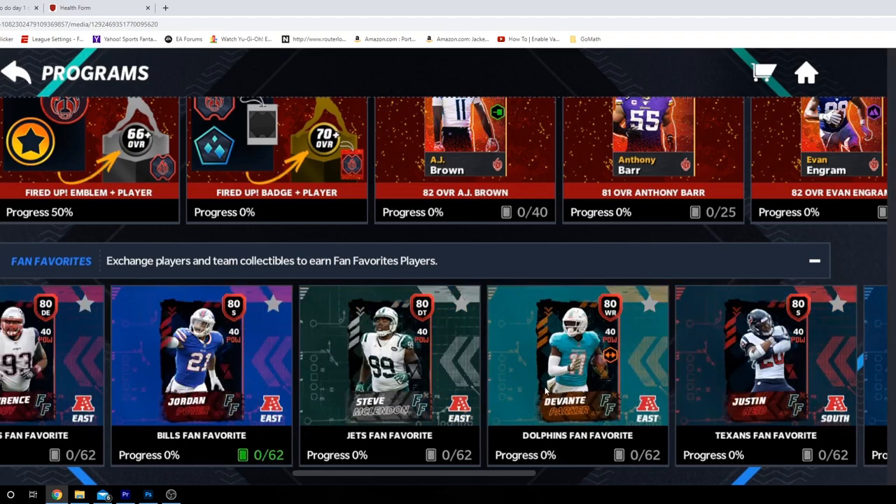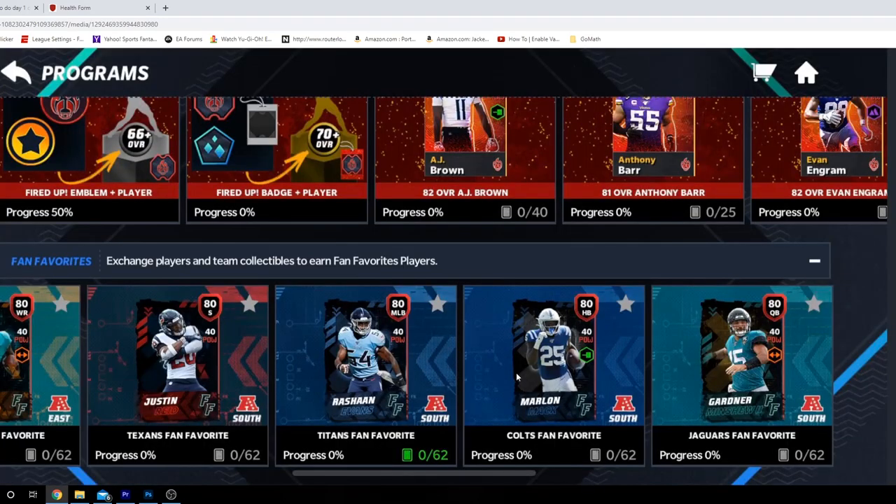Jordan Poyer, Steve McClendon, Devante Parker, Justin Reed — good players overall. Then finally Rashawn Evans, Marlon Mack, and Gardner Minshew. That's all 32. The mobile version has you collecting cards then getting the card; ours would be collecting the set and then playing the solos — a little different, but it is the console version.